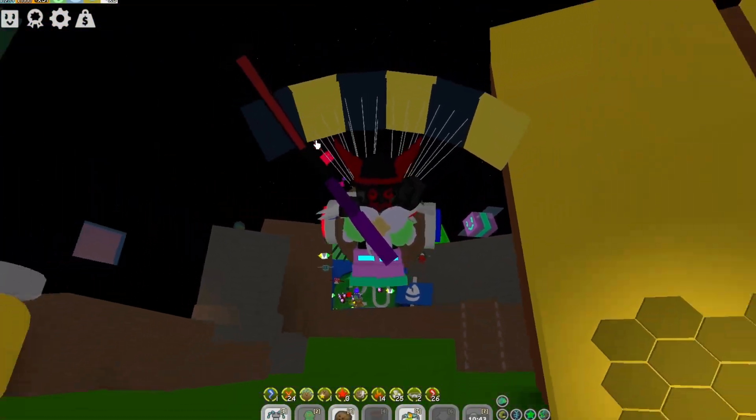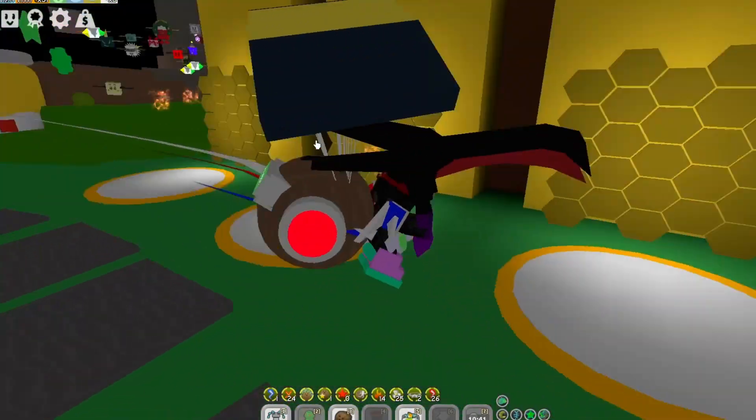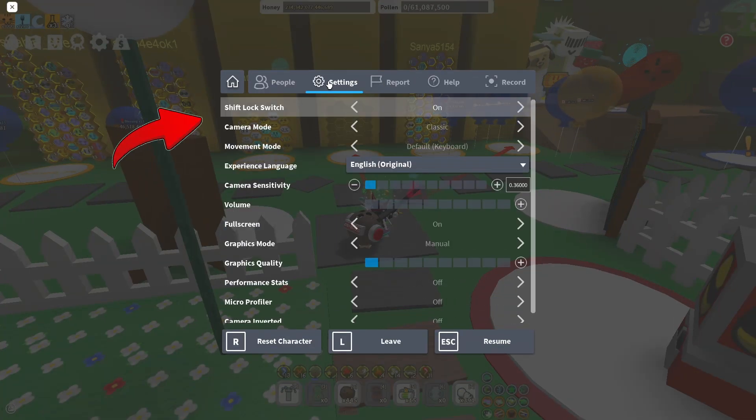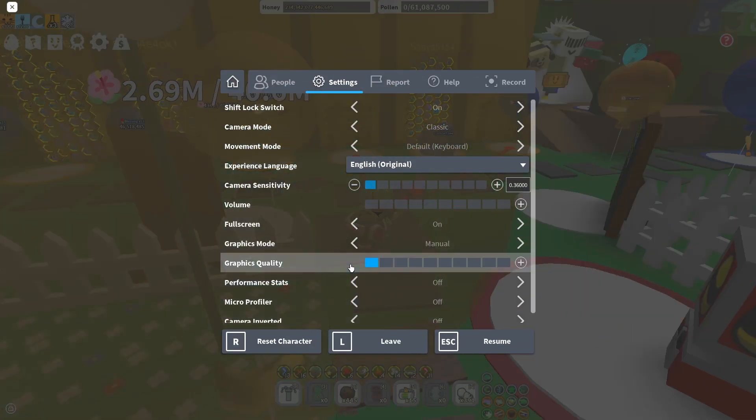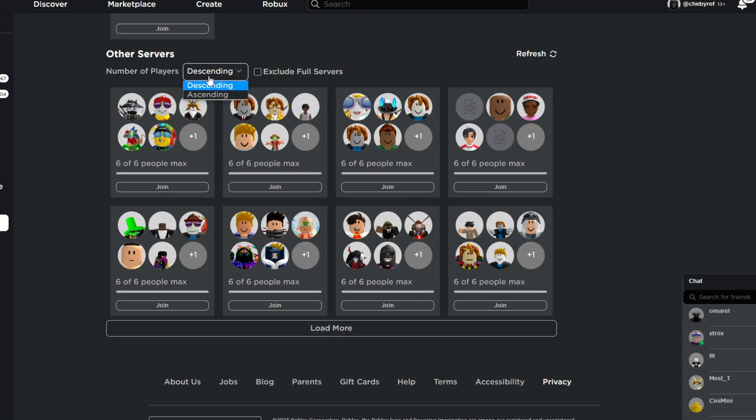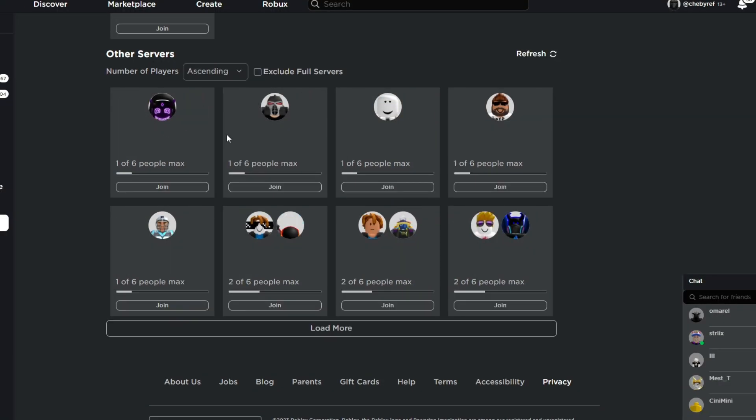Now I'm gonna show you the best active way. You need to turn on Shift Lock and also change Graphic Quality to 1. Then you need to move to the bits from servers and choose Ascending, and after that just join a random server.